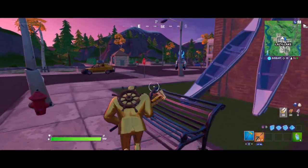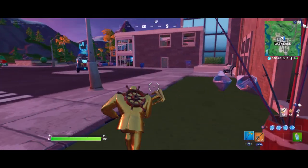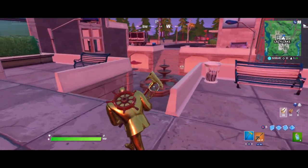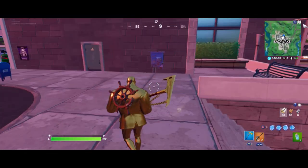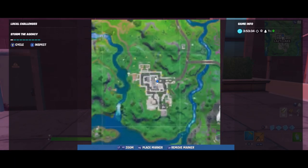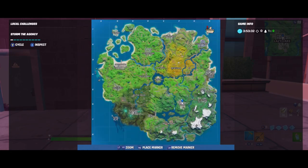So what you guys need to do is go around through here and get over to this place where there are like umbrellas — you probably know where this place is — where there's a fountain and you'll see this blue thing right over here. This is the exact wall that you should be at. I'm just gonna mark it for you guys so you can find it.